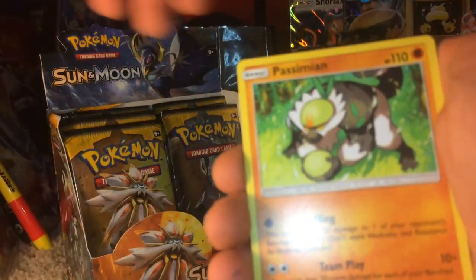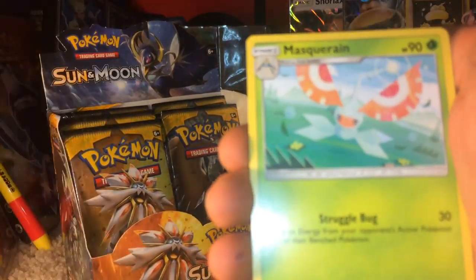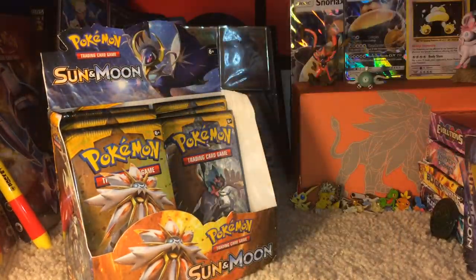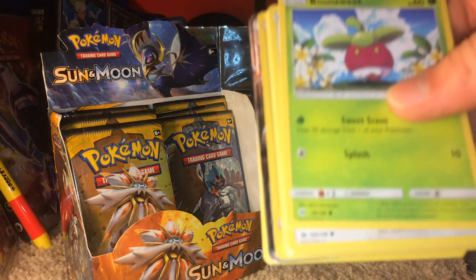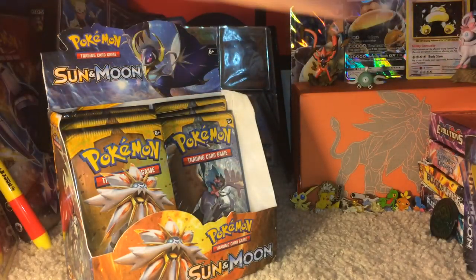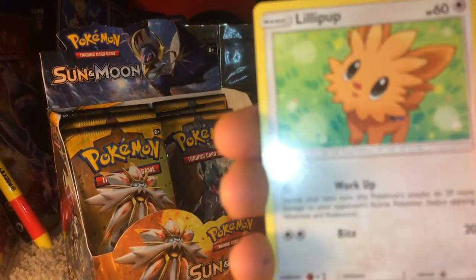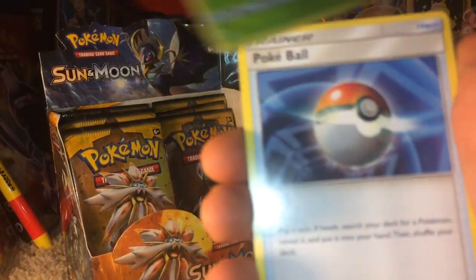Final Lunala pack of the entire box. Come on, Lunala — you've given us nothing. Lunala SUCKS! Fairy Energy. Fearow, Litten, Yungoos, Surskit, Wingull, Ilima, Passimian, Pokemon Catcher, Reverse Holo Lanturn, and a Masquerain Regular Rare. Two cards that I did not have — nice. The thing about collecting a set is it's very hard.